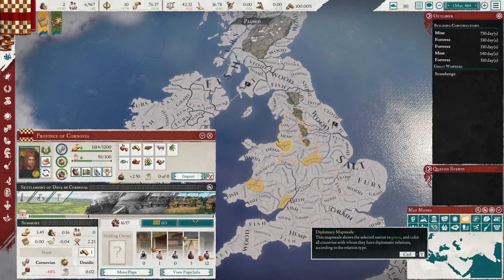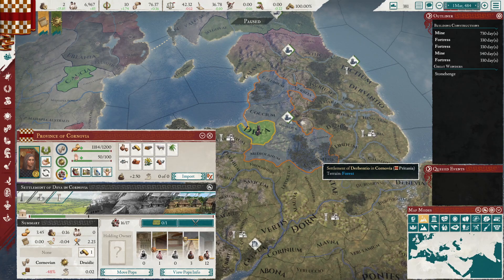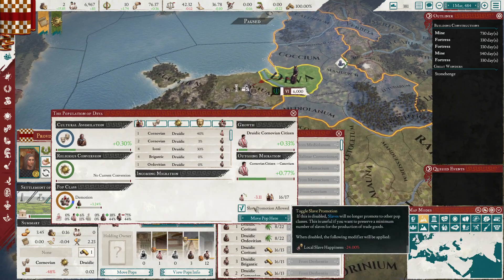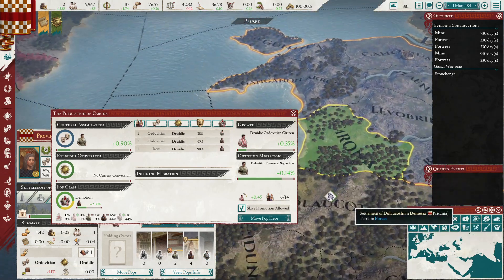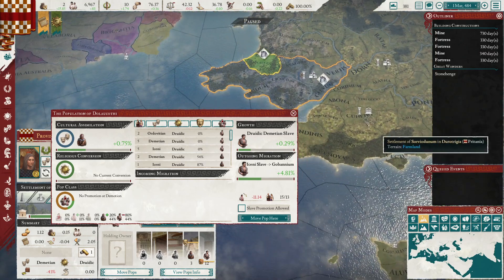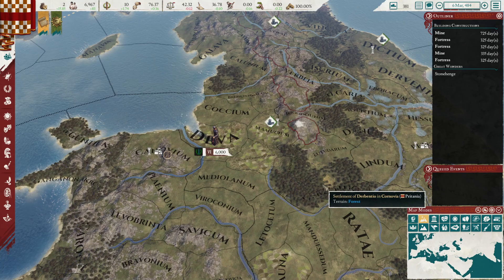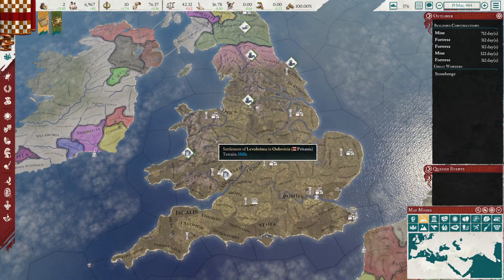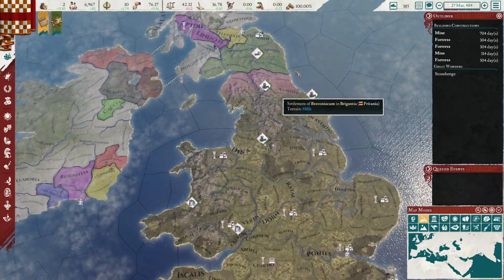Wait — did we accidentally move someone from the wrong location? That was not on purpose. We can fix this next month — we'll tell those folks to not have slave promotion. Let me check all these locations to make sure. It should be fixed immediately next month and will be totally fine. Really leaning in hard to the economy in these couple of episodes — and all these fortresses finishing will be really good to get our north secure.